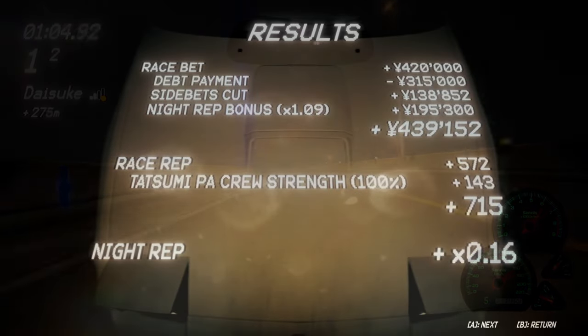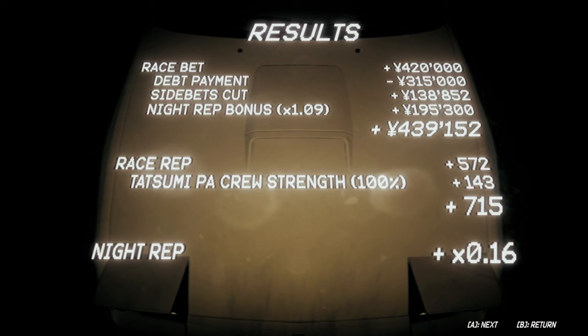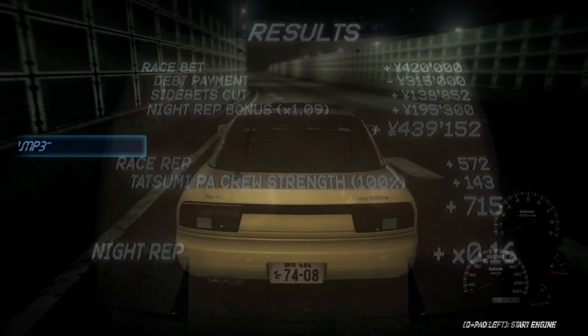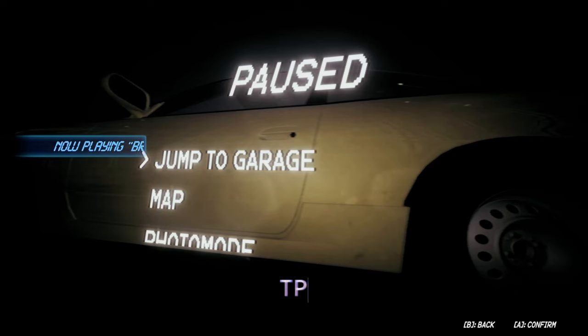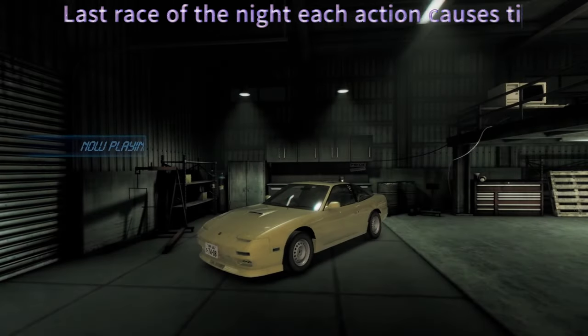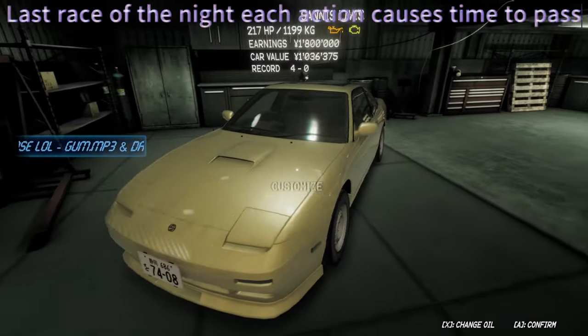Sprint races are quite significantly longer than drag races. That's why early on you really want to be working on drag races. So: start menu, jump to garage, head back — this is the fastest way to do it. Every action takes time, so check your engine. As you can see, mine's orange — it will not oil. Press X and it will change the oil, and you're ready to go out again for your night.